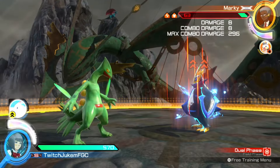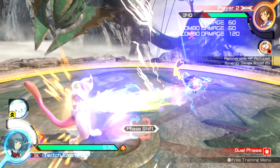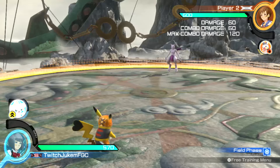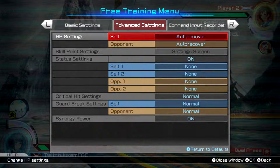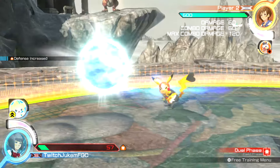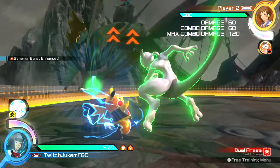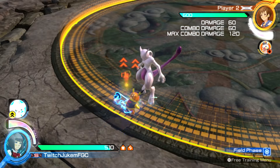Pikachu Libre in particular can wall bounce herself at the very beginning of the match and give herself a defense buff. She has a very easy Synergy Burst at 100cc, and having Jirachi — I think it's the only way to get Synergy Burst Enhanced — will give that to her, and if she's enraged then she has another buff. This is why if you ever hear in the community that Libre is unkillable and tankier than most of the cast, despite having 570 HP which isn't even the highest in the game — that is the reason.